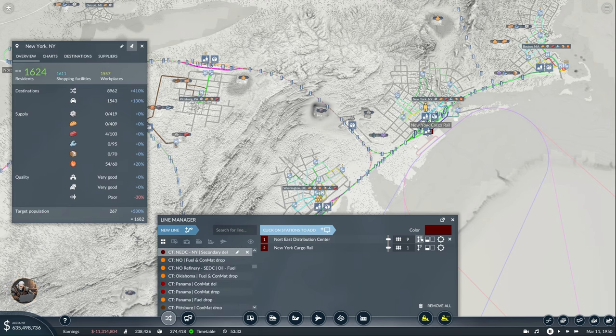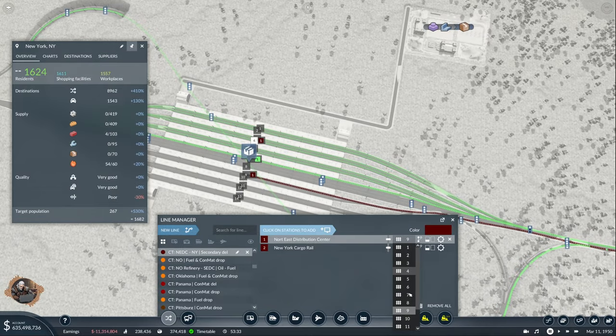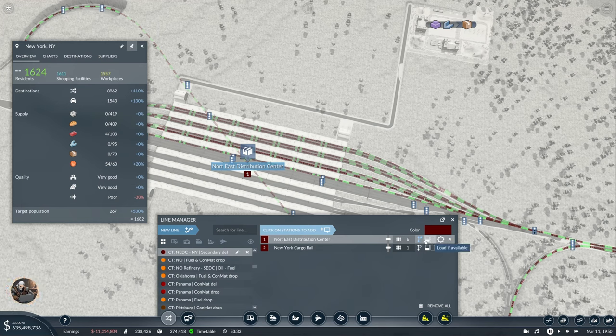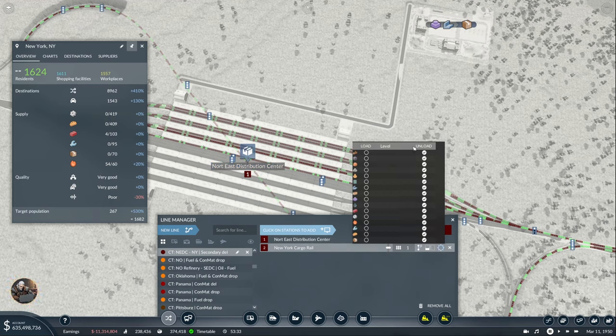Awesome. Same goes here, but we already used 7, so let's use 6, and then 7 to 1 like this. Here is the same — we're only going to load, and we're going to unload construction material, fuel, tools and goods. Perfect.